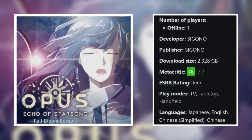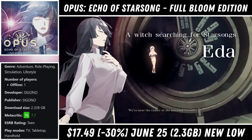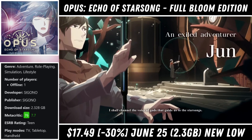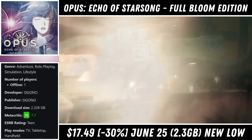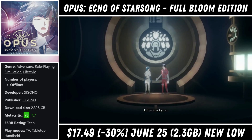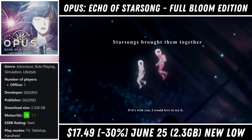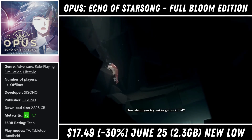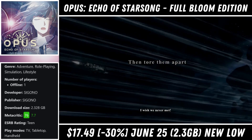Opus Echo of Starsong: The Full Bloom Edition is a gorgeous narrative driven 2D adventure game with a download around 2.3 gigs and should take roughly 10-15 hours to wrap up. This is a series that's known for its audio design and quality, and Echo of Starsong delivers once again with a beautiful soundtrack. The Full Bloom Edition added in voice acting for all of the dialogue. This is one of those games that plays out like a visual novel with light puzzle solving and exploration, and the story is the main focus — another area the developers nailed.